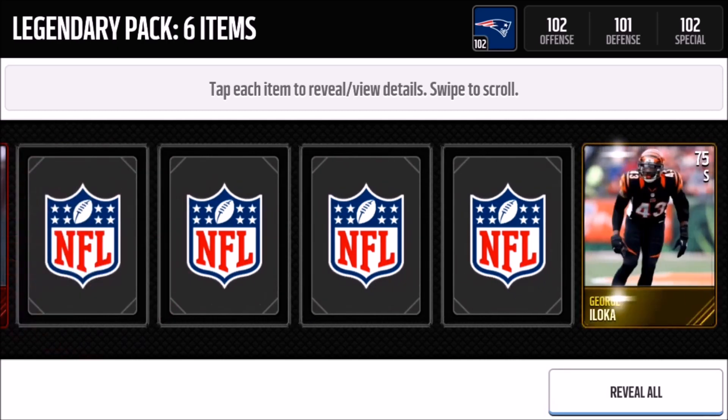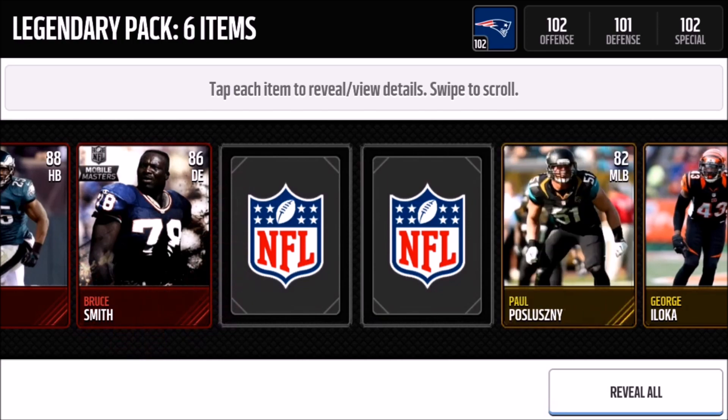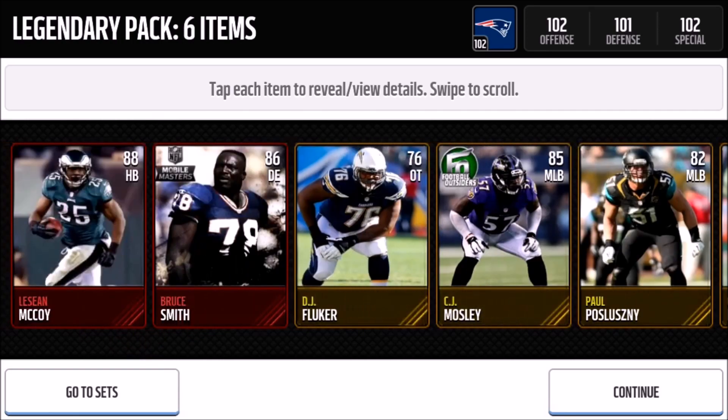The first card was a LeSean McCoy, and the next card was Bruce Smith himself — the Mobile Masters rookie card. What was really funny is that the first two legendary packs we opened both gave Bruce Smith collectible cards, and then we pulled Bruce Smith himself, so we got two Bruce Smith collectibles and the actual card. That's going to wrap up this pack review episode — hope you guys enjoyed it, hit that subscribe button, and I'll catch you in the next episode.